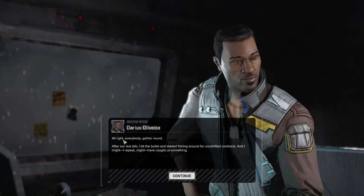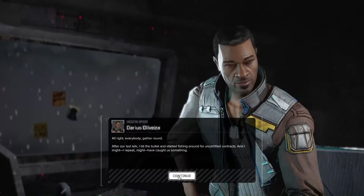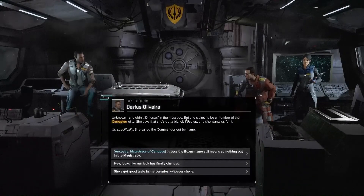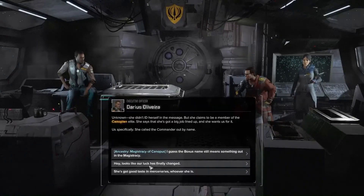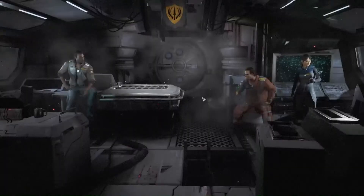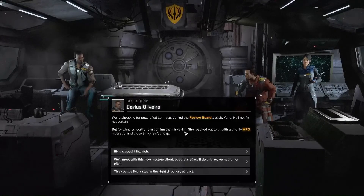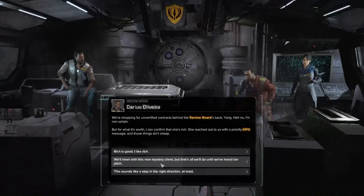New story contact - the Rimwald Frontier. After our last talk Darius bit the bullet and started fishing around for uncertified contracts, and he might have caught something. The client is unknown - she didn't identify herself in the message but claims to be a member of the Canopian elite. She's got a big job lined up and wants us specifically - she called the commander out by name. Yang is skeptical, wondering if she's actually a bounty hunter. Darius confirms she is rich - she reached out via a priority HPG message and those things aren't cheap.